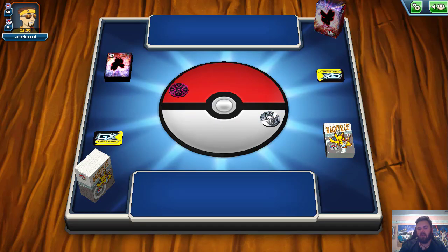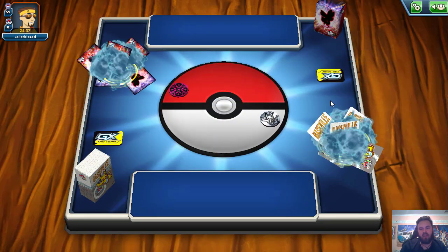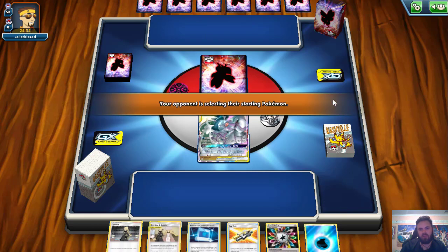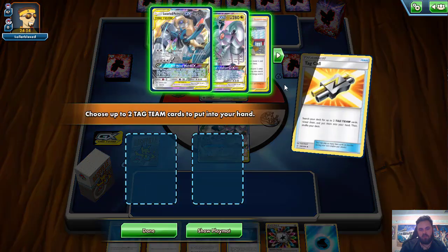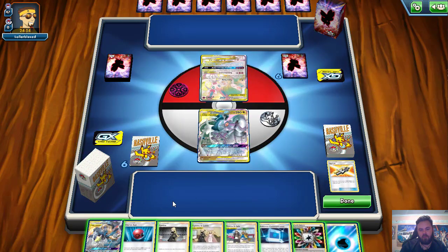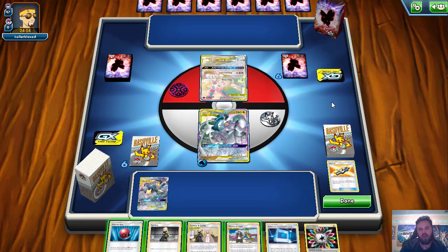This is an interesting matchup — we probably should lose this, but you never know. Actually wait — we lost the coin flip, we're going second, but it's kind of fine. We are playing against Guardian and we do open pretty strong. I'm a little bit concerned because we can Altered Creation but he'll Fairy Song and then we're in trouble. We're going to Tag Call. We have Lucario and Melmetal, which is good. We have Guzma and Hala, which is good. We can attach for turn. Lucario and Melmetal down here. I think I should have put the energy onto Lucario and Melmetal — I might have already misplayed.